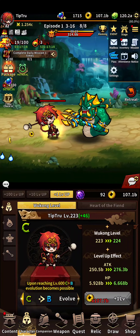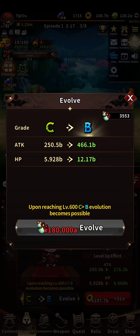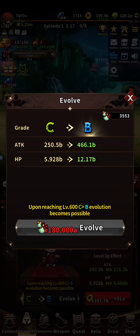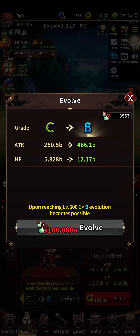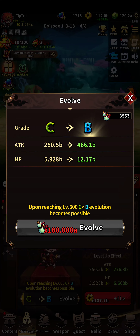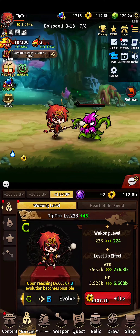On your character tab there's an Evolve option. If you tap that, you have to reach a certain level, and then you can evolve, but it costs gourd bottles. You want to make sure you save up and have enough of those bottles by the time you get there — you don't want to reach level 600 and then find you can't evolve.